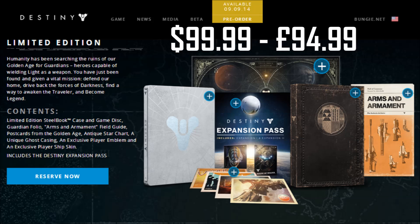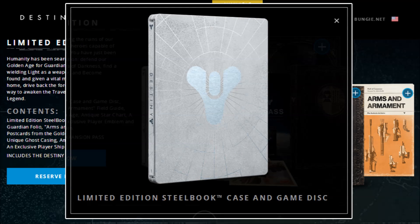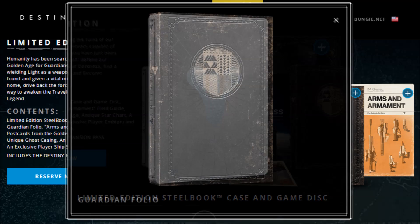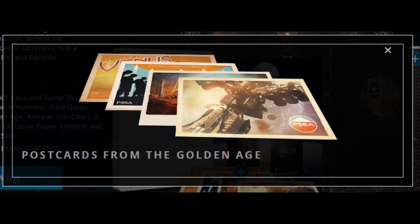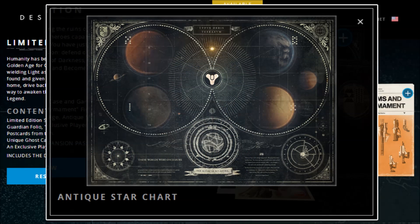Humanity has been searching the ruins of our golden age for guardians, heroes capable of wielding light as a weapon. You have just been found and given a vital mission: defend our home, drive back the forces of darkness, find a way to awaken the traveler and become legend. You get the expansion pass and the three exclusive in-game items — the ship skin, the Vanguard on a player emblem, and the frontier ghost shell — plus a Limited Edition Steelbook Case and Game Disc, a Guardian Folio, an Arms and Armament Field Guide, postcards from the golden age, and a cool antique star chart.